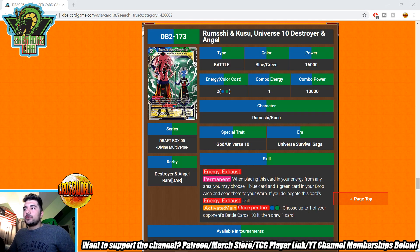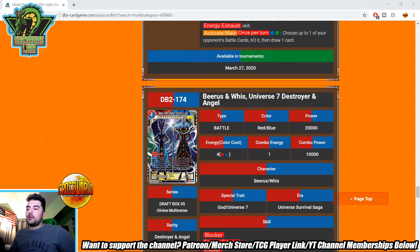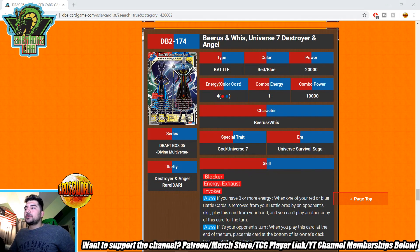Universe 10 Destroyer and Angel — energy exhaust, negates energy exhaust. Activate main, once per turn: pay a blue and a green, choose up to one extra card, KO it, then draw one. Four energy to KO something and draw one — not too bad.